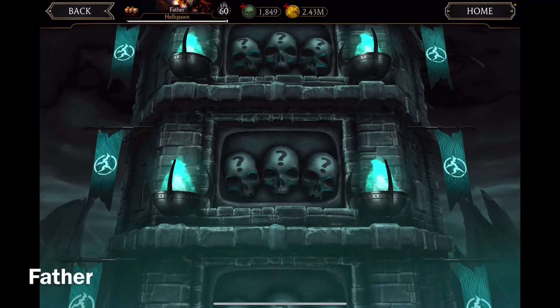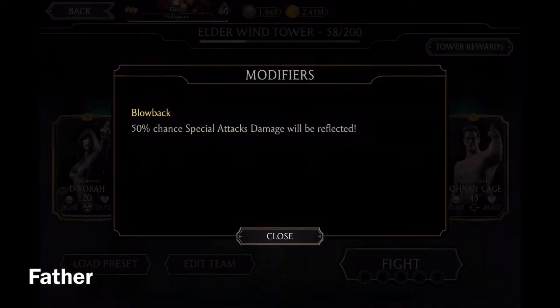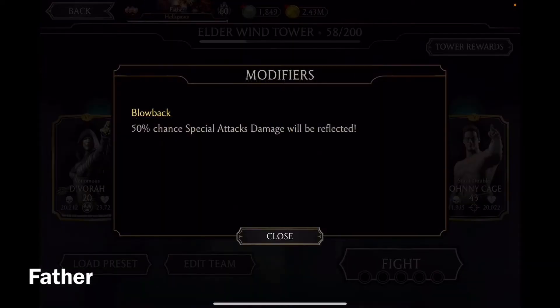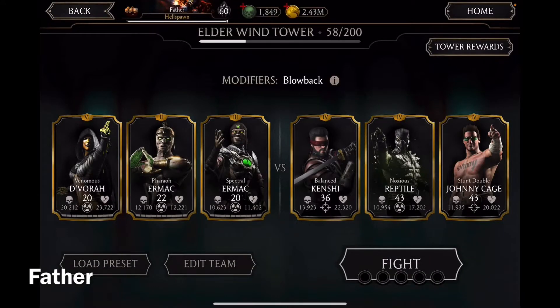Alright, onto the Elder Wind Tower now. I left off at the 58th battle, and there's a modifier called Blowback — 50% chance special attacks damage will be reflected. Also, I did not do any Elder Wind Tower yesterday, but there's a lot of time left so it doesn't really matter.